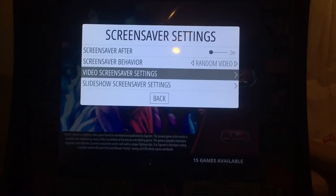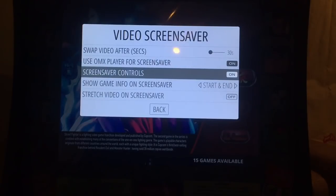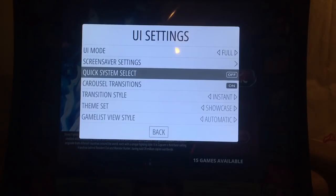In screensaver mode you can keep random videos going for that real arcade look and feel, but go to Video Screensaver Settings and turn off the screensaver controls. This will not allow your guest or kid to launch any of the games that randomly show in the screensaver, because those games may be broken and lock up the machine — and you don't want to have to stop your party to come fix an arcade game. Back out of that and go to Game Collection Settings.